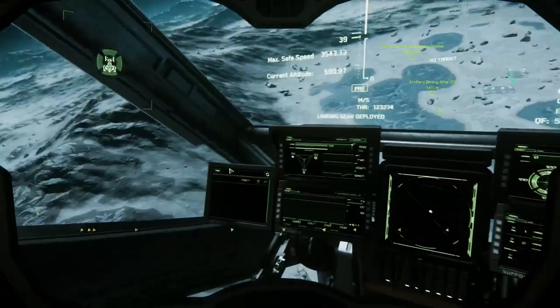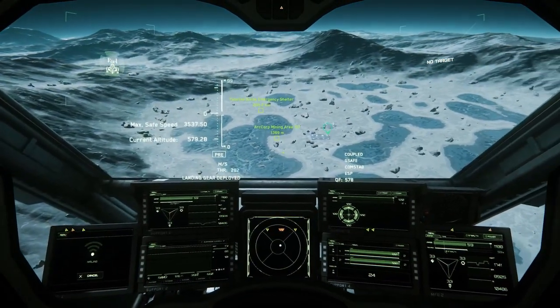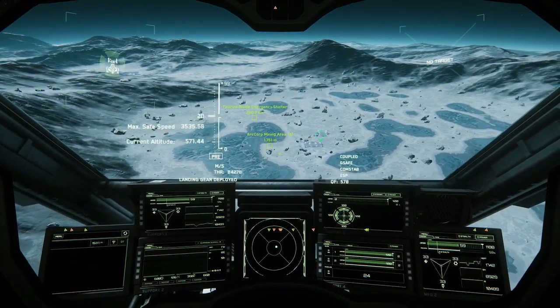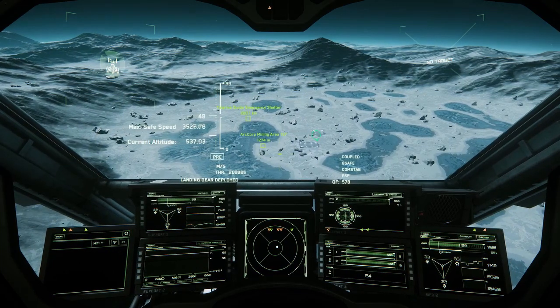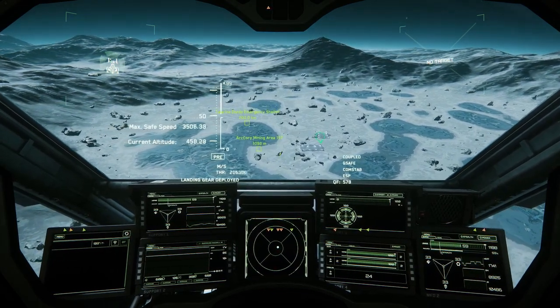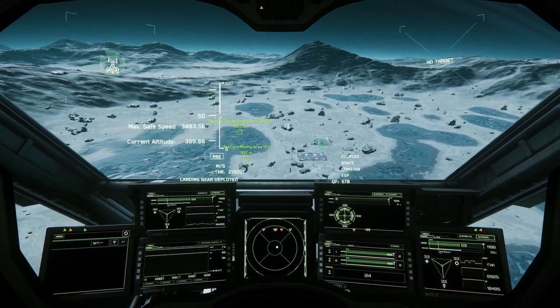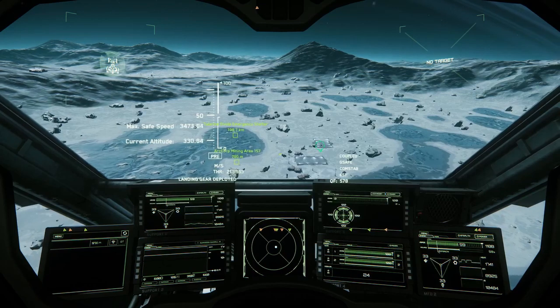We are nearing our destination, so I'll go ahead and request permission to land. I don't think that you need to at these minor outposts in the current build of the game, but it's another of those good habits to develop. An unauthorized landing at a major location like Port Alisar will earn you a crime stat. For now, I'm going to activate comms with the local port authority.